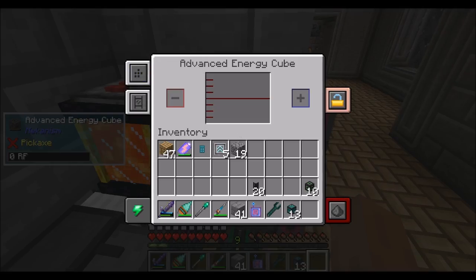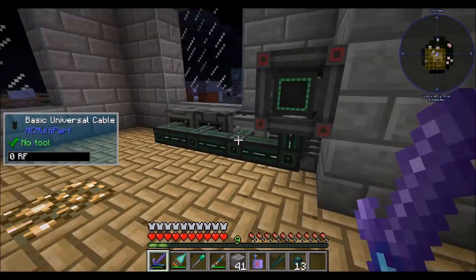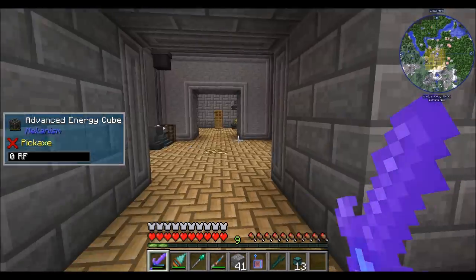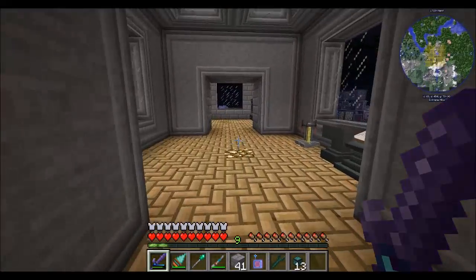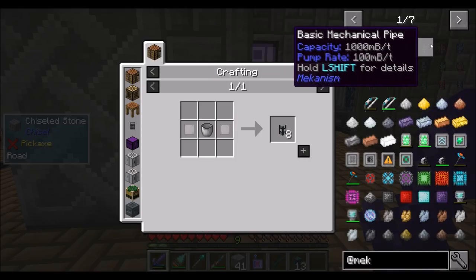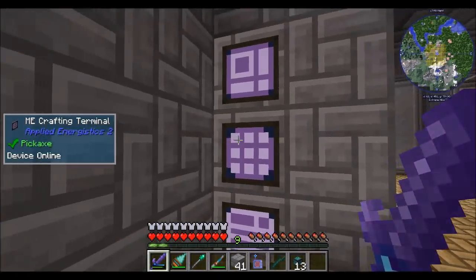Oh, look at the time — I'm having so much fun, I'm well past wrapping up points. So here's what we're going to do: I'm going to wrap up the episode here. Between episodes, I'm going to clear out a basement under this room and store power-generating machines and the energy cube down there. Next episode we'll start automating some Mekanism machines and getting ready to auto-craft some things. I'd also like to check out the logistical item transport stuff — logistical transporters — to see how they work because they look neat. For now, Direwolf20 is signing off — hope you guys enjoyed the episode, take it easy.